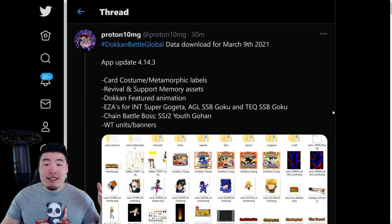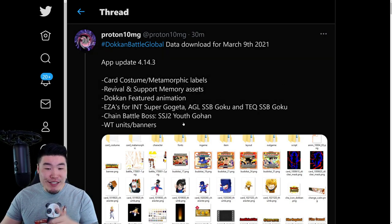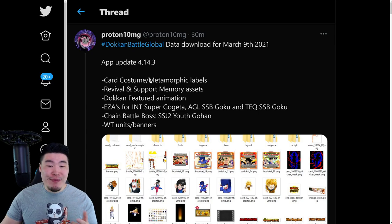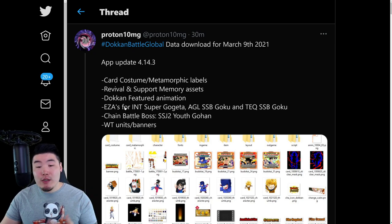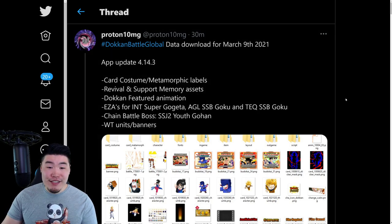And that's all the assets. It was actually a lot of stuff, so here's a quick summary: app update 4.1/4.3, card costume and metamorphic labels, revival and support memory assets, Dokkan featured animation, EZAs for Int Gogeta, AGL Super Saiyan Blue Goku, and Tech Super Saiyan Blue Goku, Chain Battle Boss Super Saiyan 2 Youth Gohan, and the World Tournament units and banners. That is everything this data download had to offer.